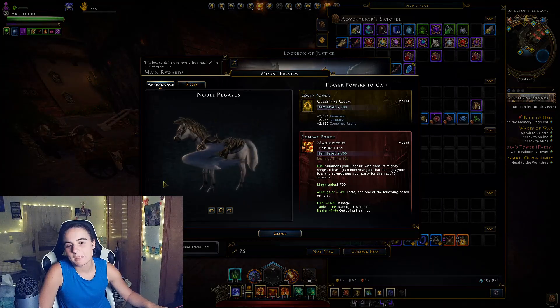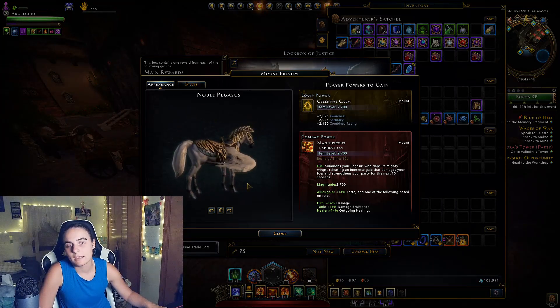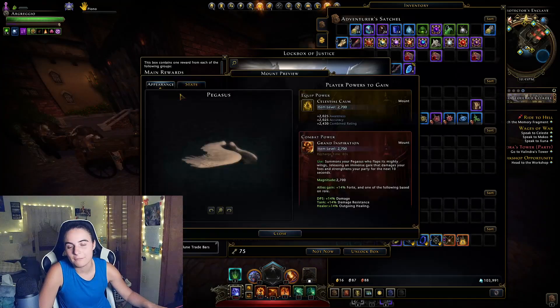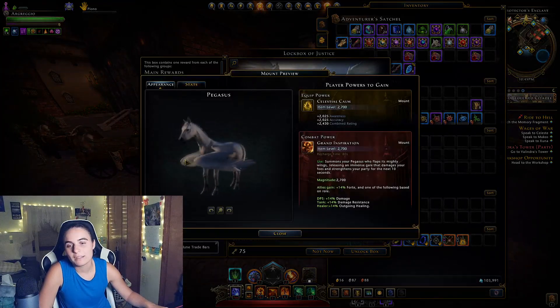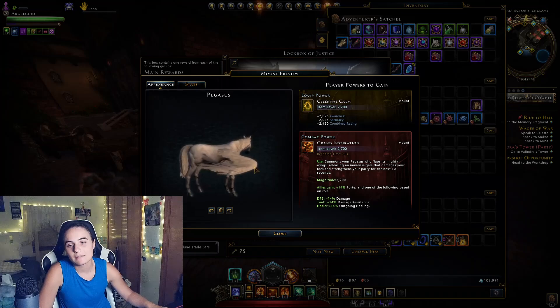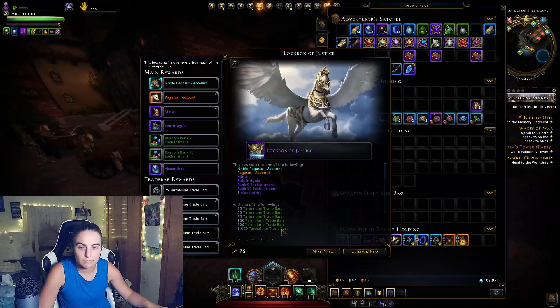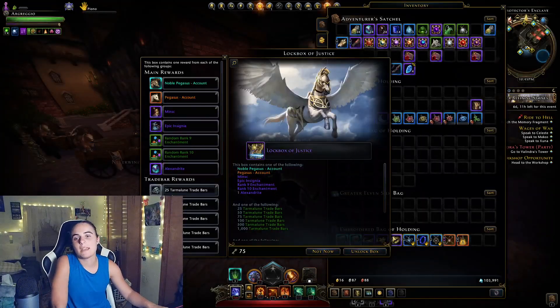Of course we all want the Noble Pegasus, although to be honest, I'm not really a fan. I feel like some of you are going to dislike me now, but I feel like the wings look really out of place. They should be folded back into the body more. It just kind of looks like they took the wings and just pasted them onto a horse, which they might have. That's what it looks like to me, so I'm not really going to be bothered if I get that or not.